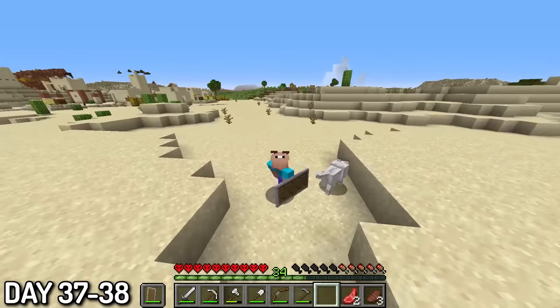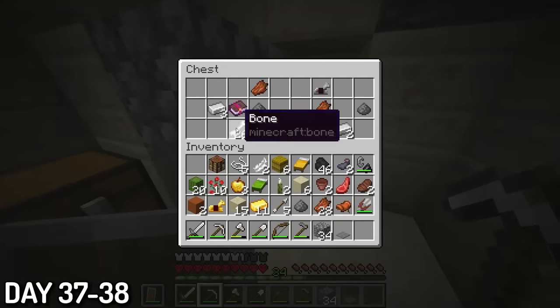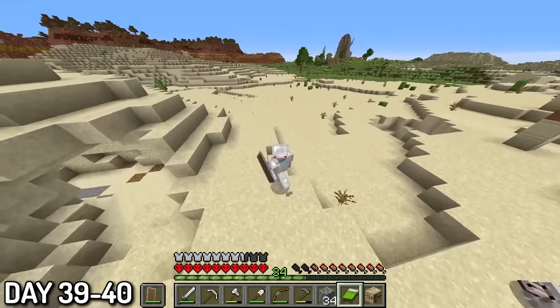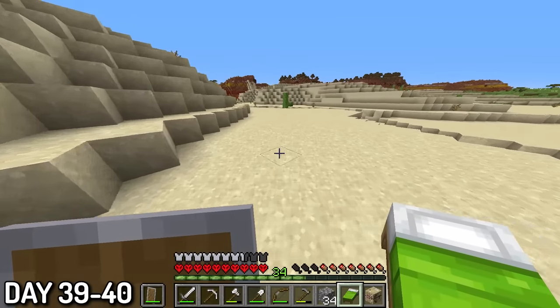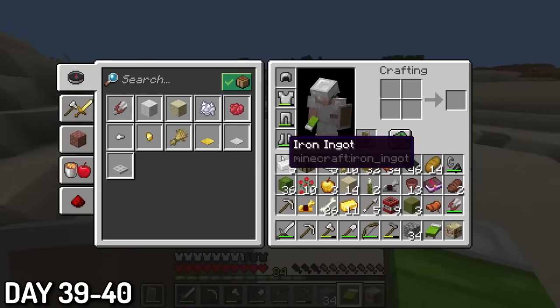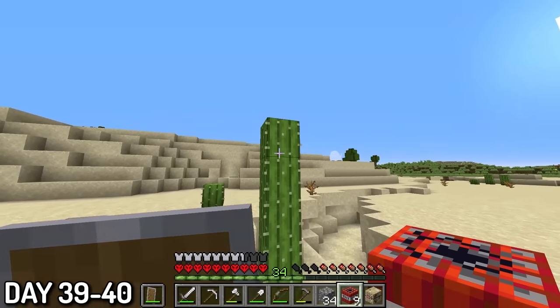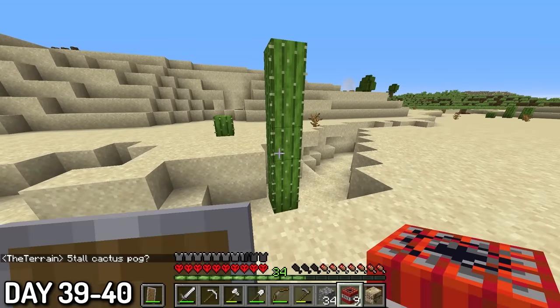Of course, I raided the desert temple first, and there wasn't really any good loot in here. Days 39 to 40, the biome luck skyrocketed, because there was a badlands right next to the desert. And badlands are literally all terracotta, and in case you haven't noticed already, I love terracotta way too much. Side note — look at the size of this cactus! Comment 'big cactus' if you made it to this point, that way I'll know who stuck around.